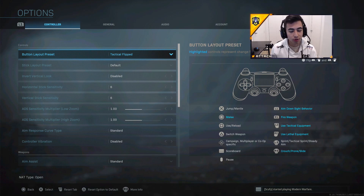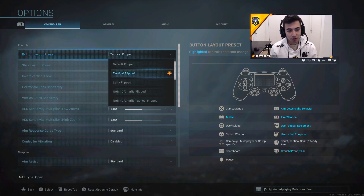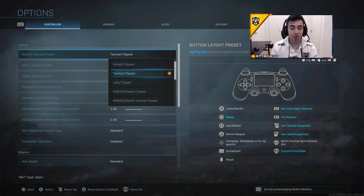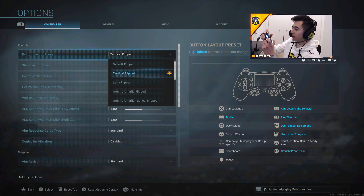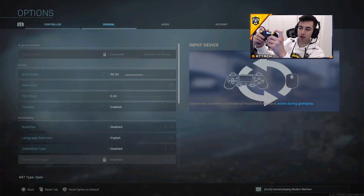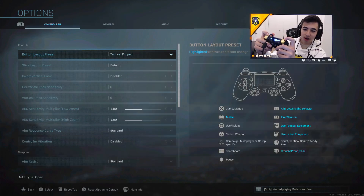Here are my settings that I use with a controller in Warzone. I play on Tactical Flip — this is a preference, so you could play on Tactical Default, Default, Tactical Flipped, or Default Flip. I'm just used to shooting with my bumpers and throwing grenades and tacticals with my triggers. I have the mouse-click triggers so they go very quickly.